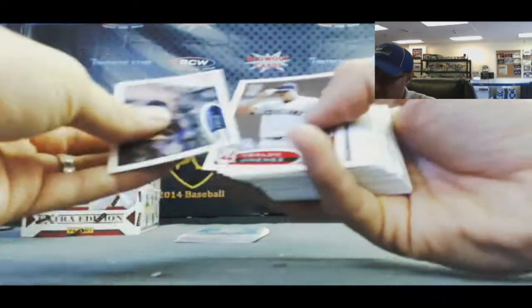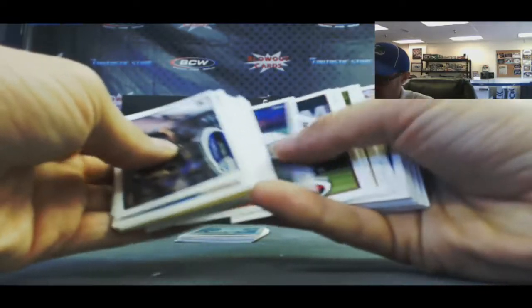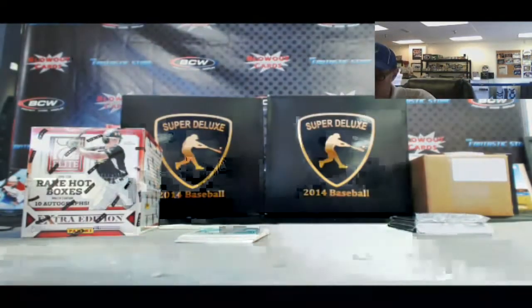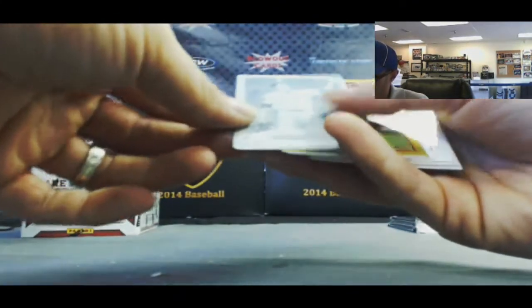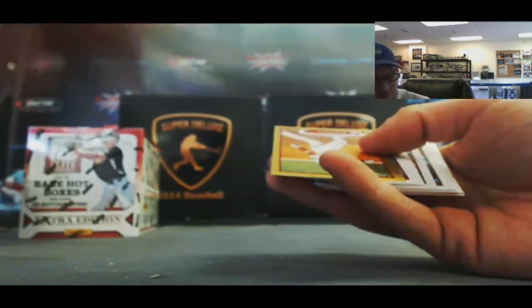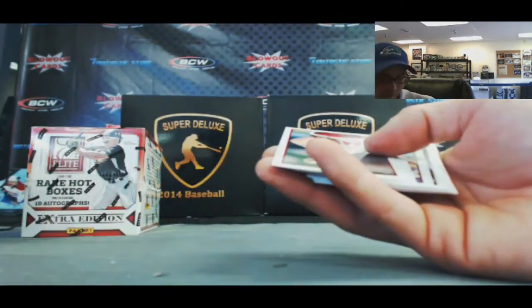Got a printing plate coming up as well — multi-comments of Eckersley. And our 1-of-1 printing plate is — gotta flip this over — looks like Vladimir Guerrero. Yep, Vlad Guerrero, 1 of 1. And Albert Pujols to 61, gold.